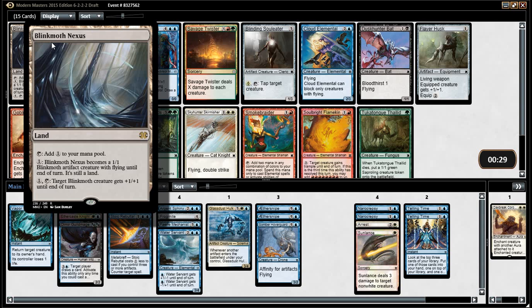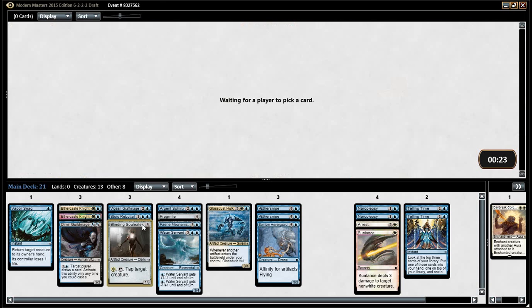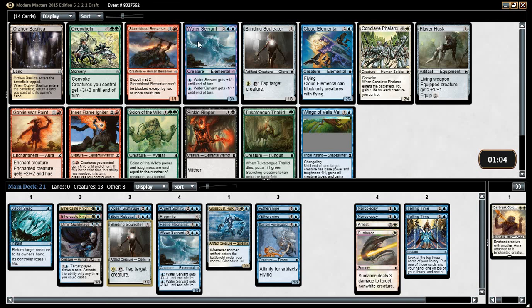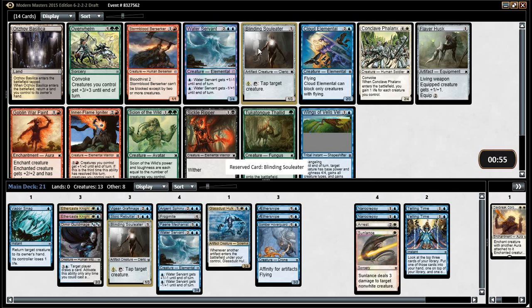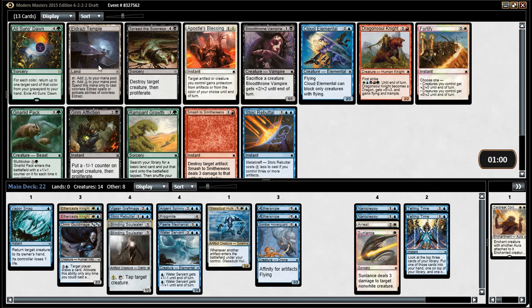I think Blinkmoth Nexus is still quite strong, though. Is it? Maybe not — it's just a 1-1 Flyer. This is really good. Souleater is — it's a free Tapper. Is it Silica or second Water Servant and second Souleater? Do we want the first Flare Husk over the second Souleater? Probably not — Flare Husk isn't good. It's a 1-mana 1-1. Well, you can stick it on your guys. It does help with the Affinity guys.